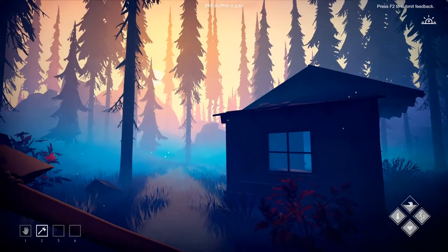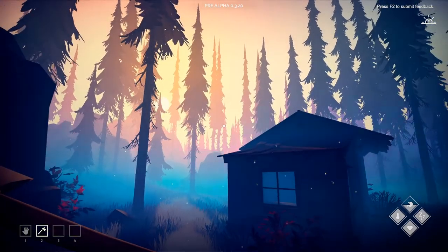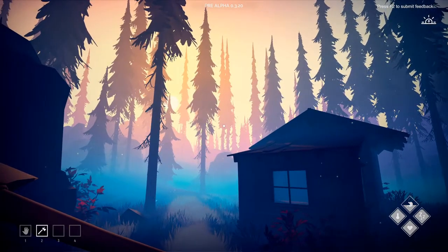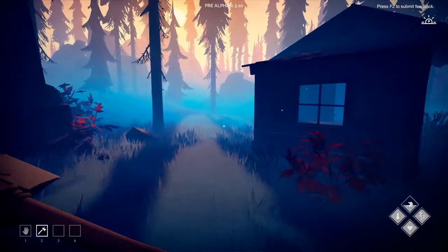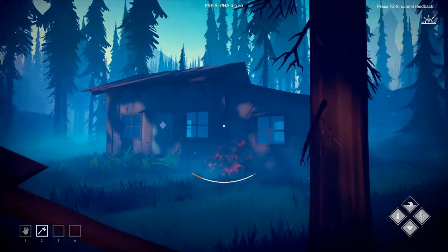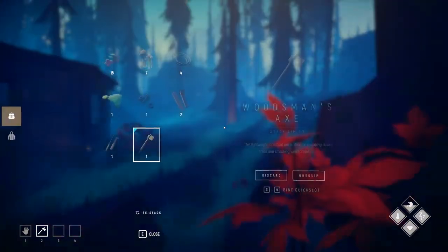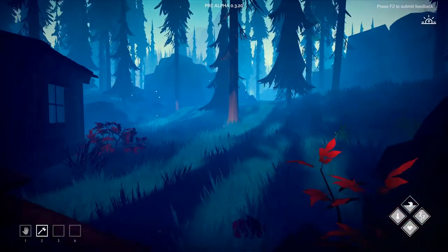Hey guys, welcome to a brand new episode of Among Trees. Look at this beautiful colored sky - the ground is yellow-orange and then blue. Our cottage is growing; we have a new addition, the tool shop, and we finally made an axe and we have lock picks.